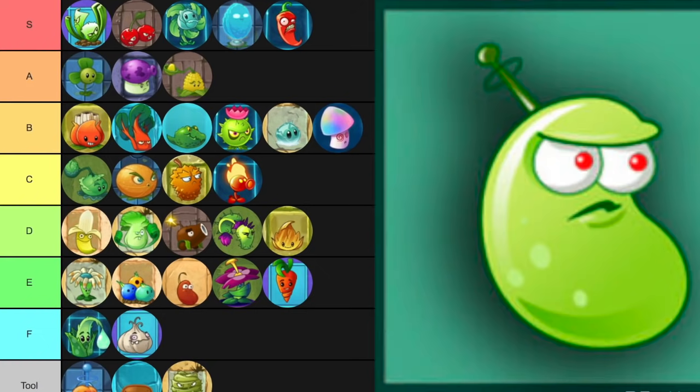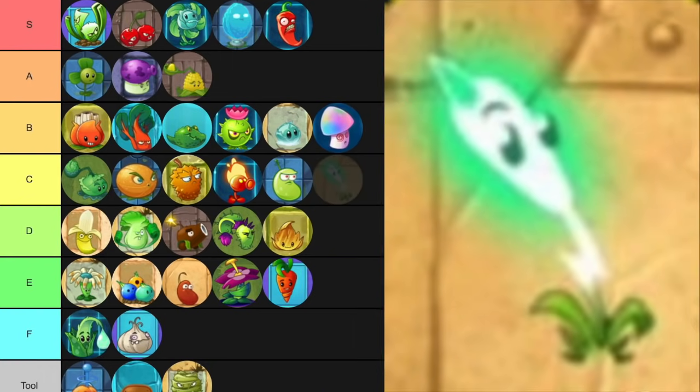Laser Bean is pretty okay. He fires kind of slow and costs 200 sun, but the damage is nice, and the beam just instantly pierces every zombie in the lane, which is really good. Lightning Reed isn't really great because of how low its damage is, but it can be useful because if you get a bunch of them, it's actually pretty good — you're basically laser beaning zombies left and right.